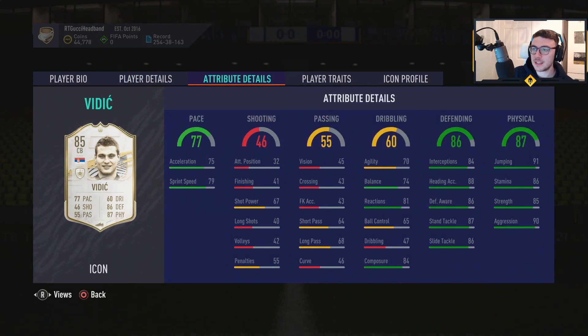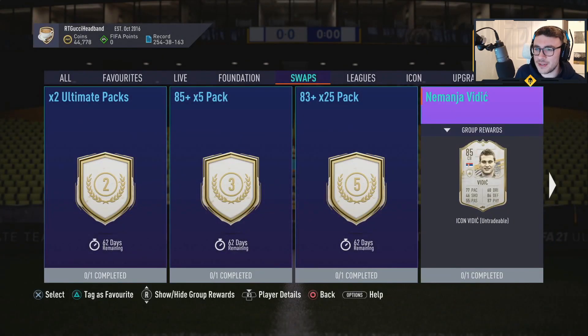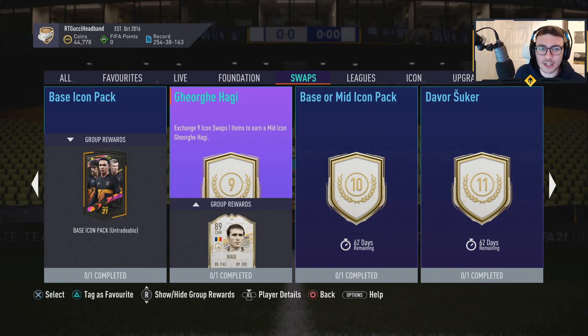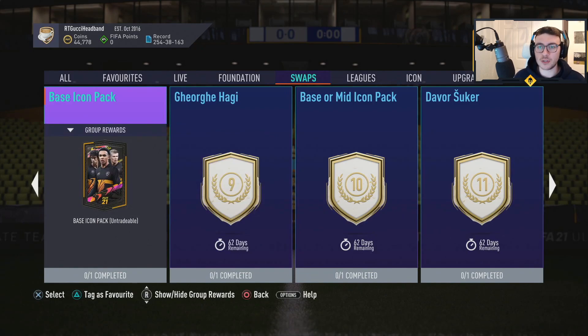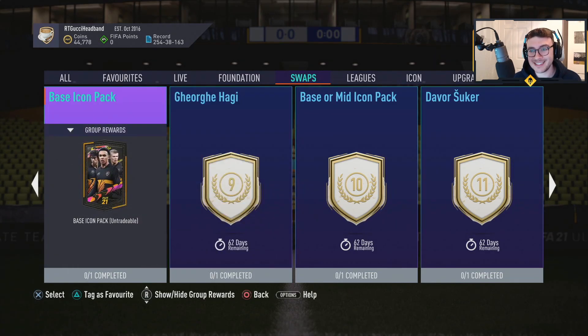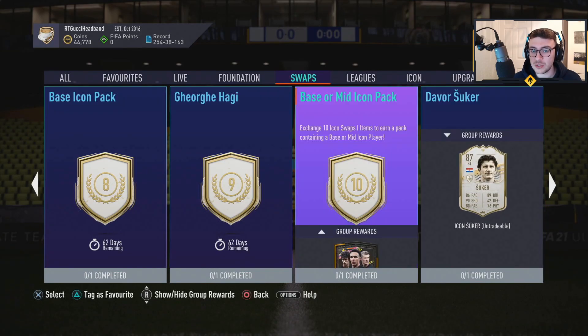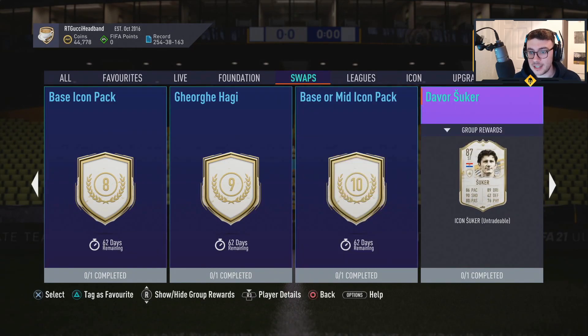For me, look — it's a semi-decent card. I don't think that any of these players are really worth doing at this moment in time. He's going to be coming in at around 465K. I don't think this is worth doing for seven tokens. Let's look at the base icon pack — that's eight tokens. Haji is nine. A base or mid icon pack is ten. Suka is eleven.